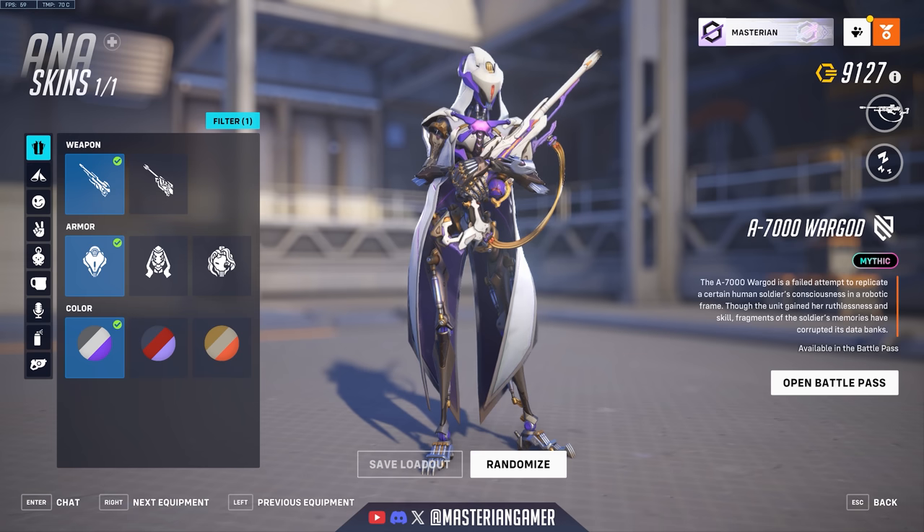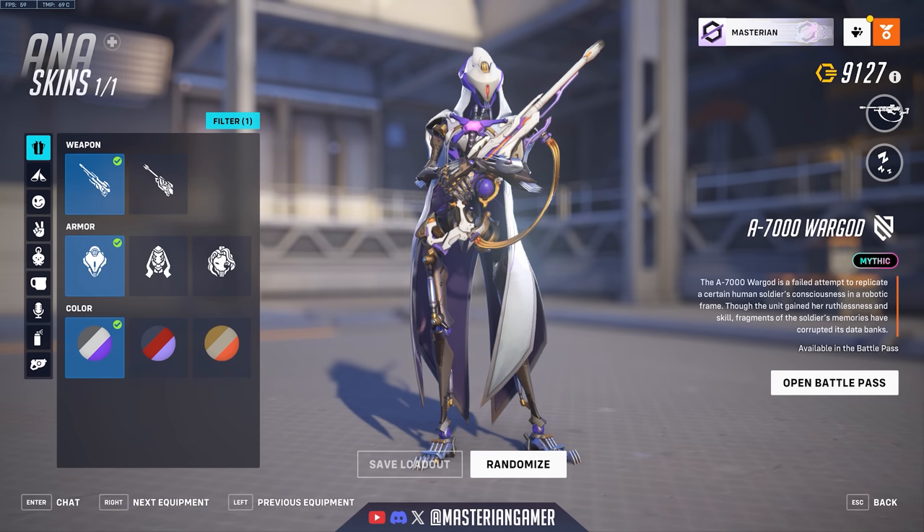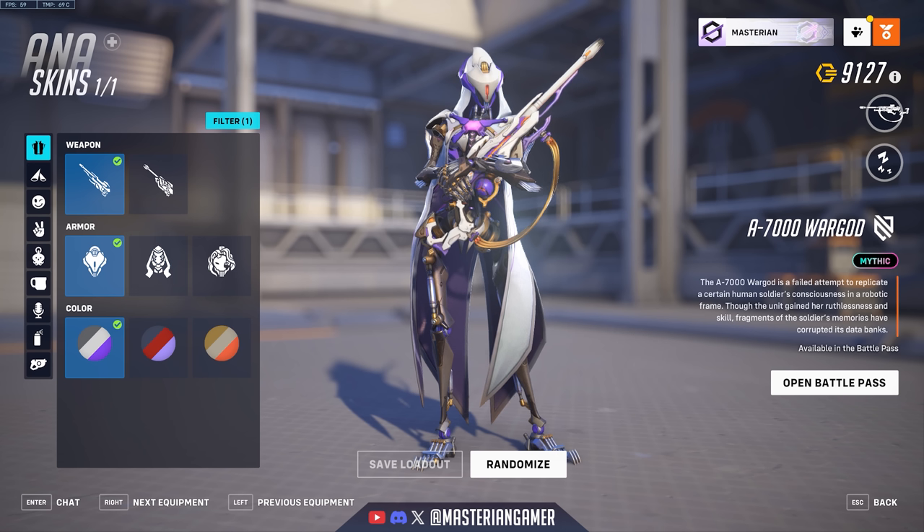This is the season's mythic skin and overall I think it's a pretty cool one. Ana is maybe a bit of a strange hero to have gotten the mythic skin this season. But if there's one major issue I have with it, it's the fact that there are only three categories of customization. This is something they did last season with the Tracer mythic skin too — previous seasons had four categories, and now they've reduced it to three. Please give us full four category customization again.